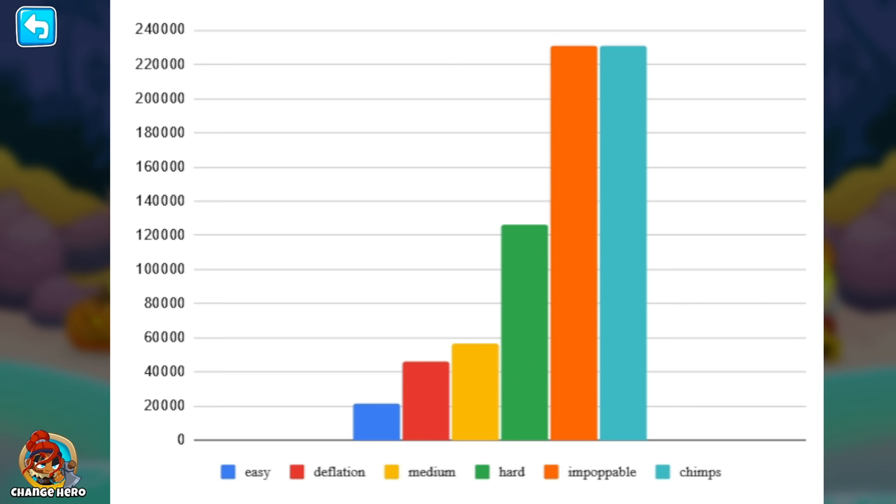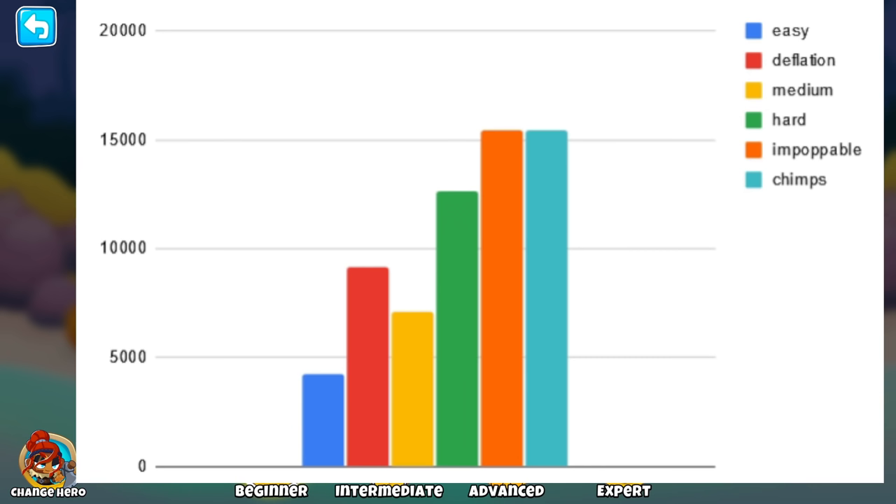Playing hard is about half of impoppable, not quite but roughly half. So impoppable and chimps really do seem to be the fastest ways to earn experience. But you probably know it takes longer to play these modes — chimps takes a lot longer than easy. So just saying you earn more on chimps isn't the full story; we also need to account for how long each mode takes.